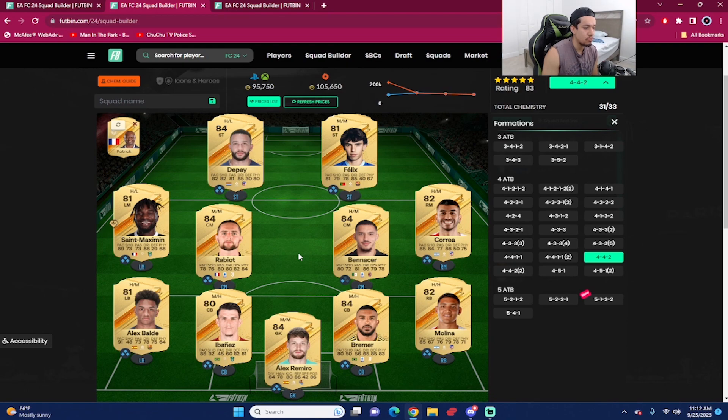We've got Bernardo Silva at CAM — the only card on one chem — but with shadow chemistry he still plays well. What I like about him is 86 dribbling, 5'9" with a nice body type, feels great on the ball as a box-to-box midfielder. At fullback we've got Molina: high-high work rates, 85 pace, 79 defending, 71 physicality. Then Alex Balde with 91 pace — you want full backs with 80-plus pace, and 90-plus is even better.